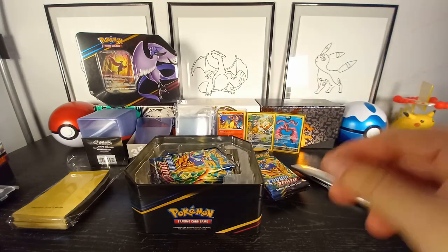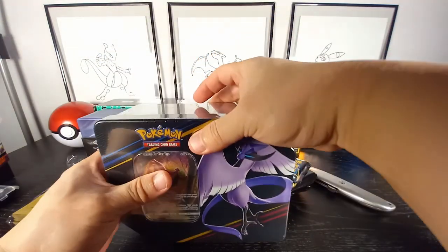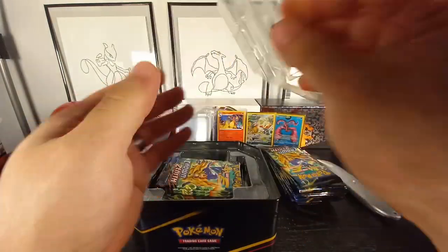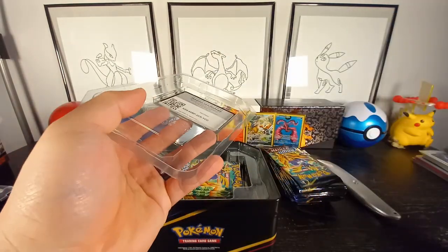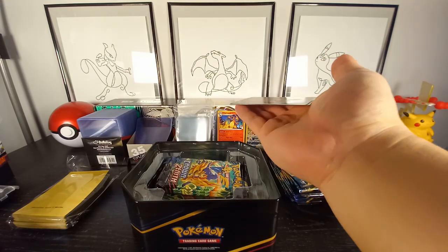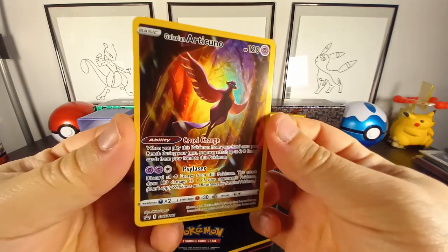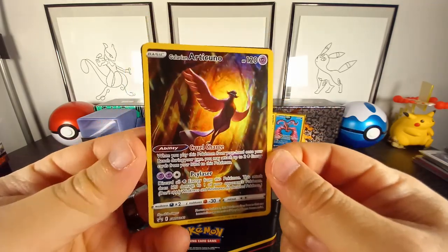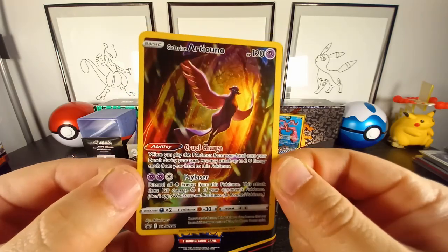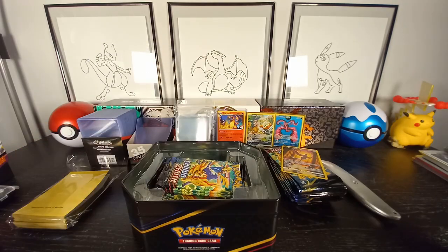And for the last tin — wow, these art cards are so worth it. If you guys are collecting all of the trainer art gallery, you have to get these tins for the exclusive promos. There's the Articuno — very pretty, such a pretty card. You guys want the code card? There you go.